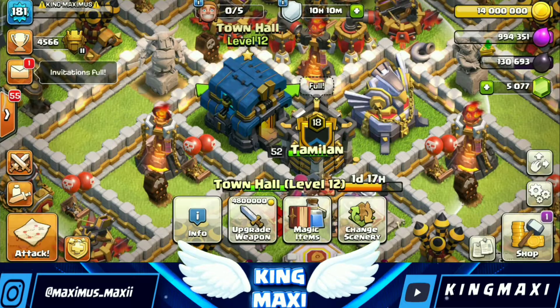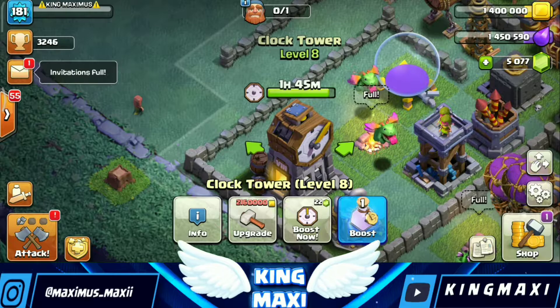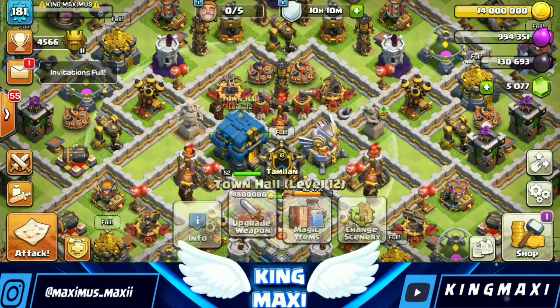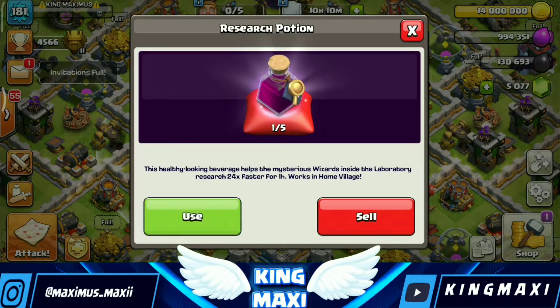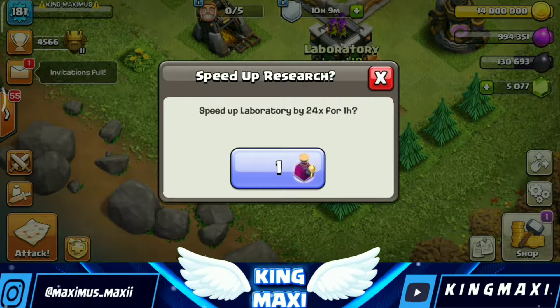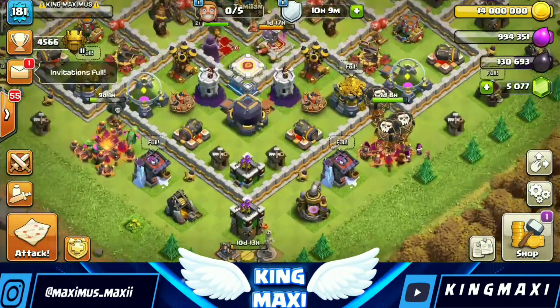You can use the Clock Tower Potion and the Collector Tower Potion, and the Builder Base will get a 30-minute boost. Let's put a Hero Potion on — use the Hero Potion. If you use this research potion, you can use the lab for 24 hours. If you use a 10-day potion, you can use it for 9 days.